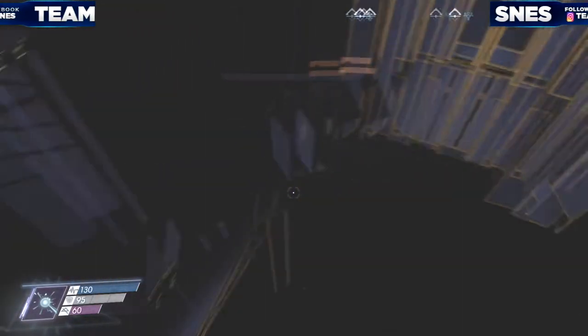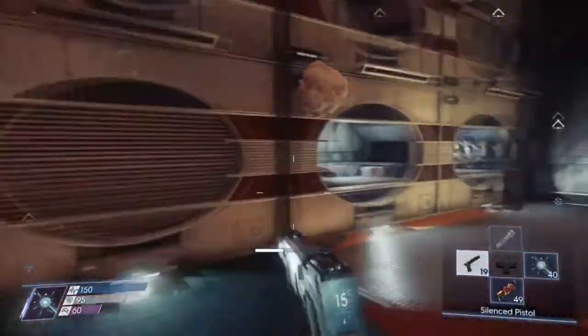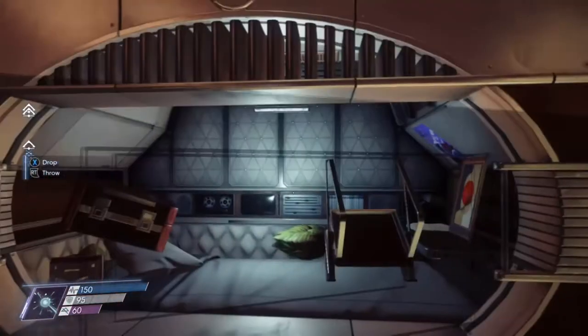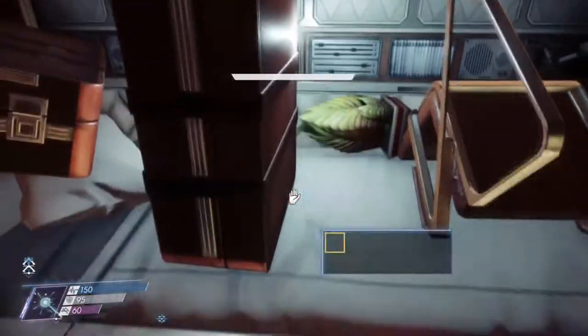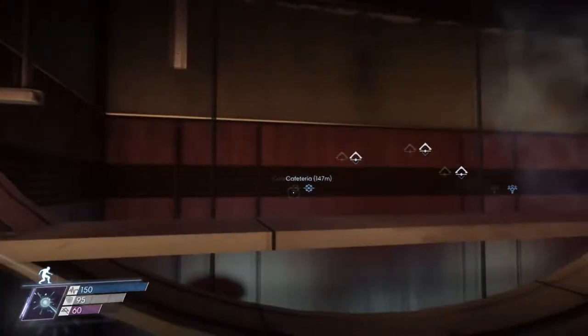Without further ado, let's get right into it. Okay, enter crew cabin B. You'll want to make your way, as I do, to the bedding. Now you're going to make your way to the farthest bedding in the back. You're going to want to jam a bunch of objects around the area on top of the bed. Now you're going to jump on top and just move around a bit, and you should get popped up above the map. Now you're free to explore any and everywhere you wish.